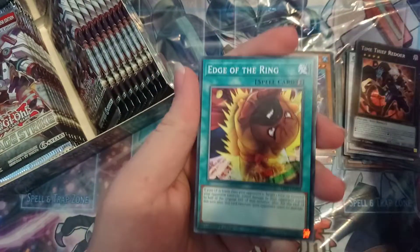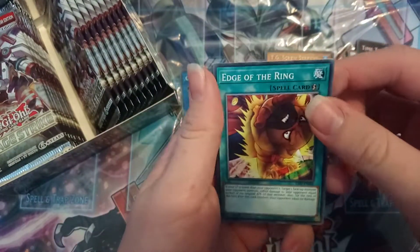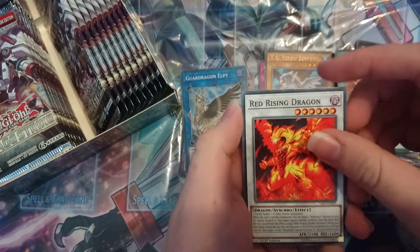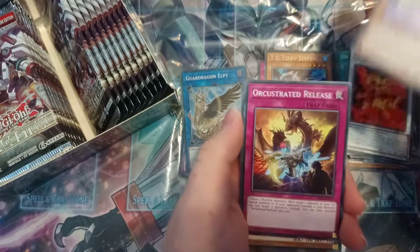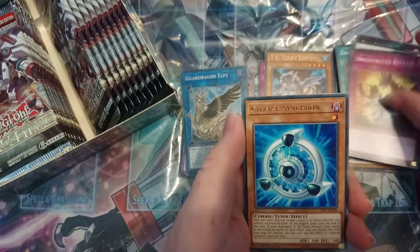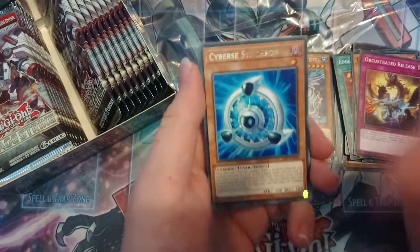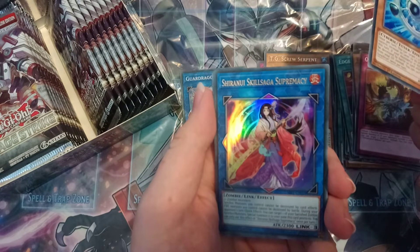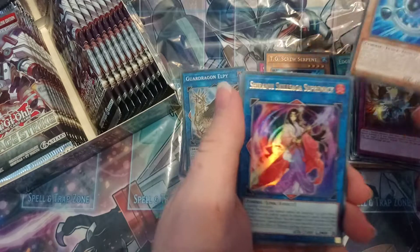I don't know what they're based off — it kind of makes me think of the guy from Sailor Moon, the one with a meme around him. Edge of the Ring, Red Rising Dragon, Time Thief Regulator, Orchestrated Release, Cyber Synchron — a really interesting Synchron card that can boost its level, which I like. And Shurinui Skill Saga, Supremacy.